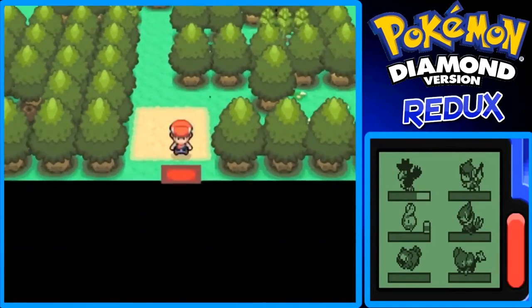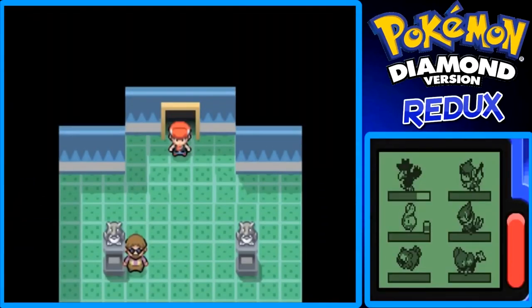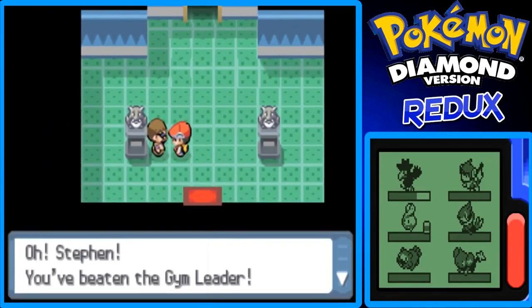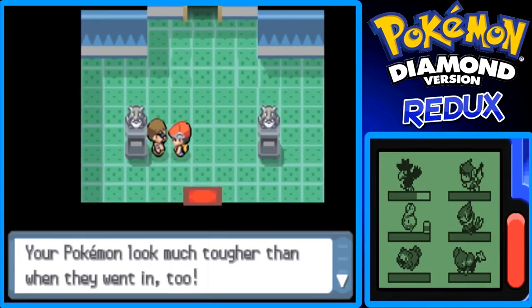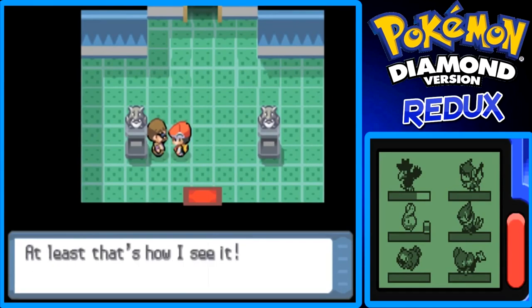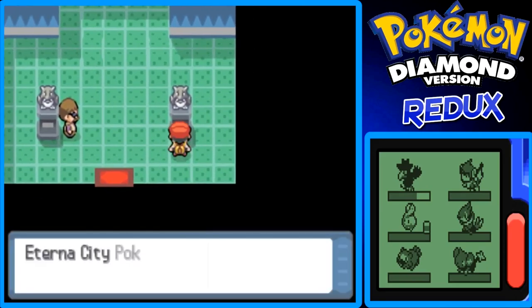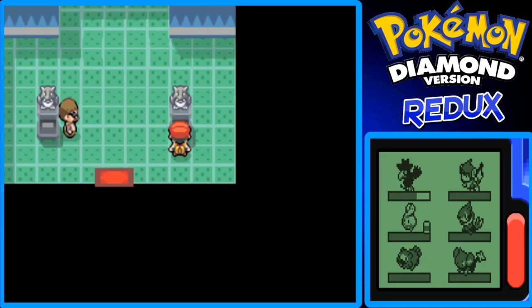You can make your way out of the gym, but first I want to talk to the trainer and check the statue again. 'Oh Steven, you beat the gym leader — your Pokémon look much tougher than when they went in.' Cool, at least that's how they see it. The statue confirms: Eterna City Pokémon Gym, leader Gardenia — certified trainer Steven — okay cool, we're on the statue.